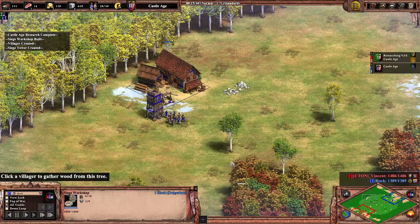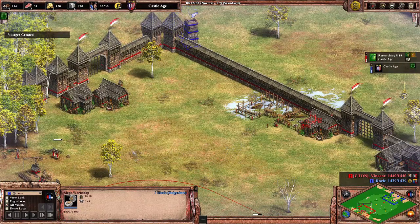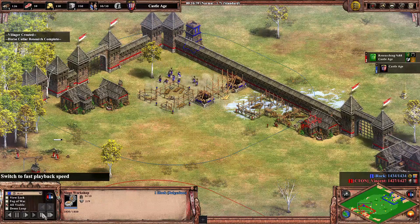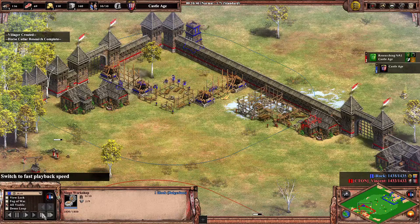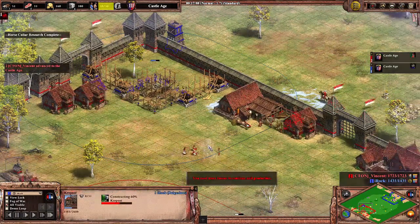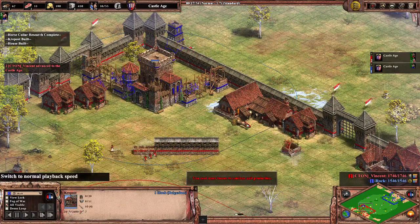I've lost my scout so I've come forward in the dark and built a siege workshop, coming into the corner. I seem to have escaped detection so this should go pretty well. My opponent's also not in castle age, so that bodes very well.